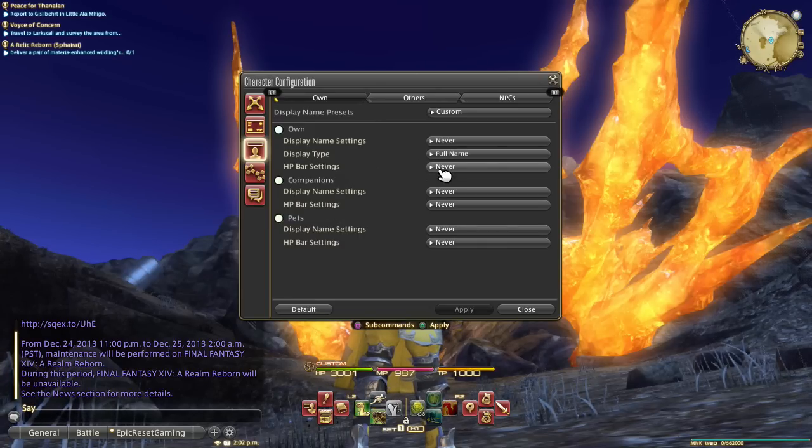The HP bar setting is just a little bar above the character that shows their life. Since you can't really read the actual percentage of life they have, you're pretty much just guesstimating anyway, so it's not really that great of a tool in my opinion.